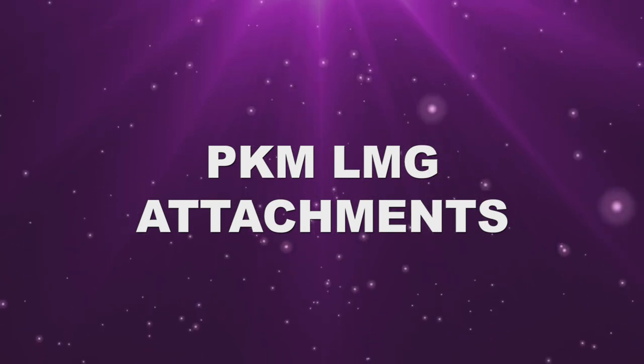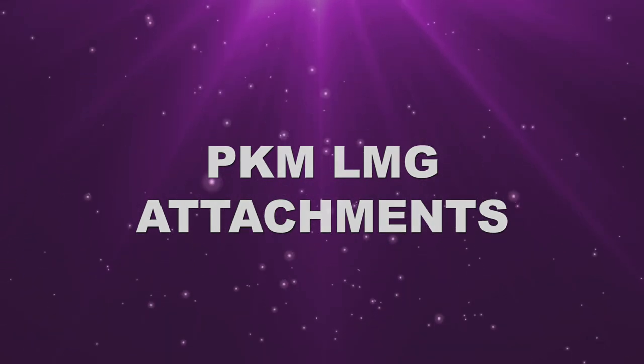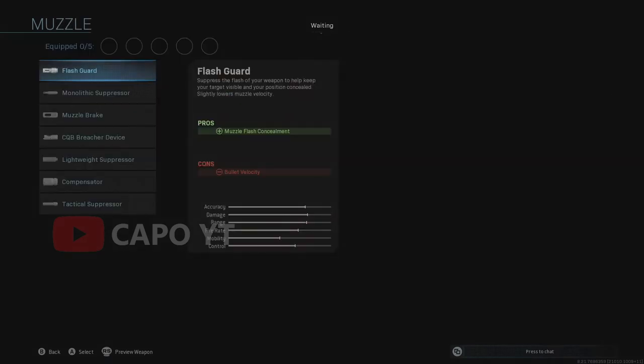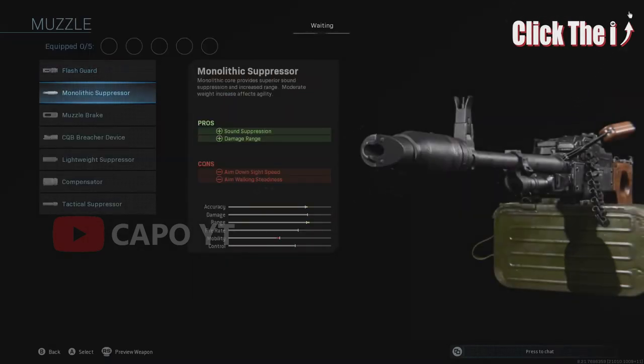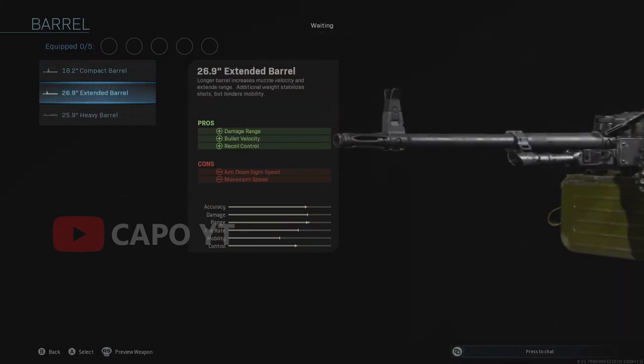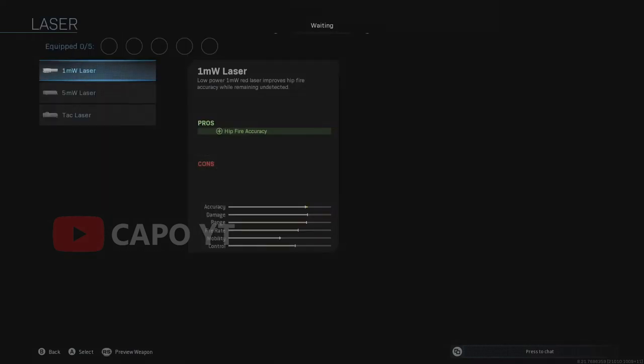Now let's look at the attachments of the PKM light machine gun. When we check muzzle attachments, we can see a new muzzle attachment called the CQB Breacher Device, which slightly increases accuracy. When we check barrel, we have 3 new barrels: the Compact Barrel, Extended Barrel, and Heavy Barrel. The other attachments are the same as other LMGs.